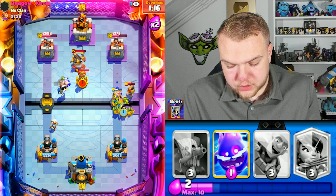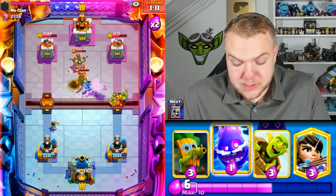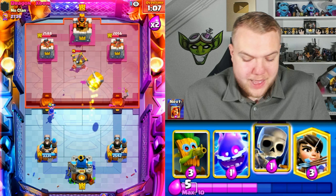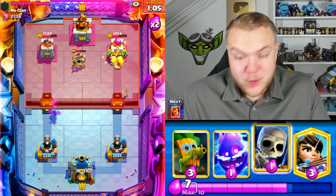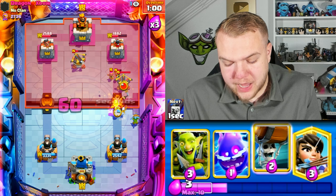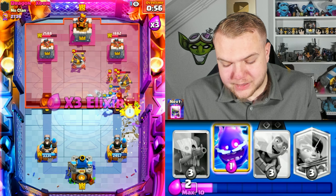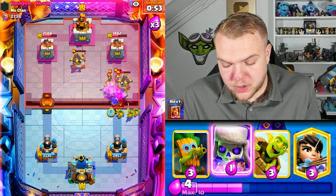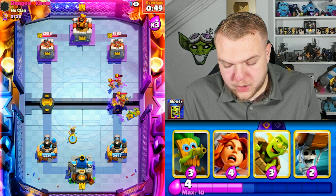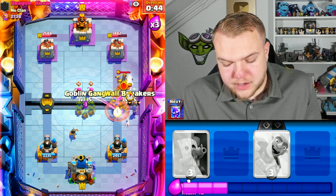Wall breakers, goblin gang right side — the XBow defensively is so annoying since we have no spell at all, neither small nor big. That's a good play by him but very annoying for us. He goes archers — this time we do catch the XBow. Dart goblin, valkyrie, goblin gang, wall breakers — I just want to kill the XBow without taking damage. Looks like we have the damage lead.